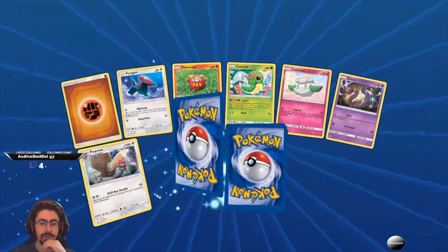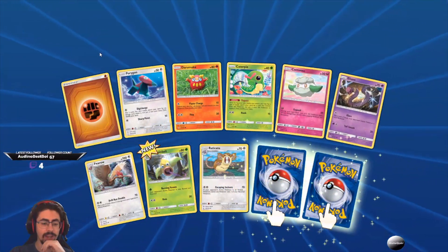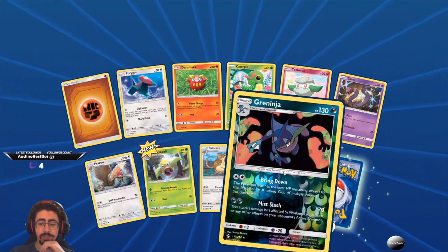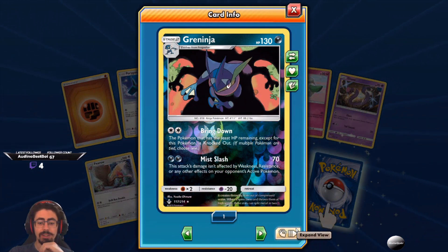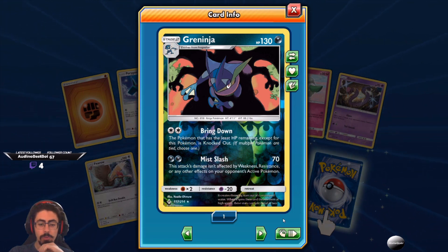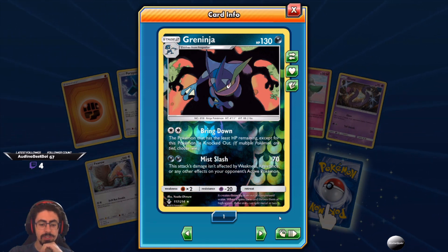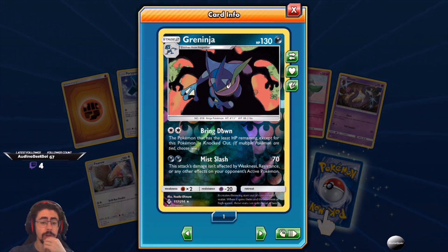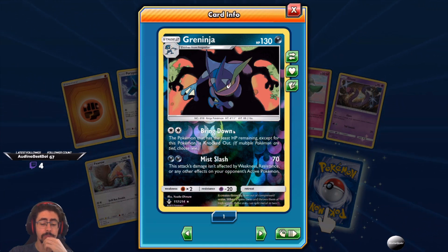Porygon, Dromoka Canopy, Cottony, Ekans, Fearow, Weepinbell, Raticate. And hello Greninja — Dark Greninja with Bring Down: the Pokemon that has the least HP remaining, except for this Pokemon, is knocked out! If multiple Pokemon are tied, choose one. And Night Slash: this attack's damage isn't affected by weakness, resistance, or any other effects of your opponent's Pokemon. That Bring Down is crazy — if you've just got beefy Pokemon sitting on your bench with a whole bunch of HP, Bring Down can be amazing!